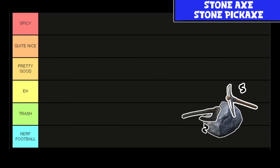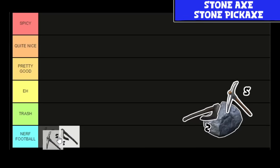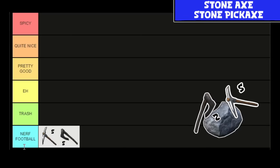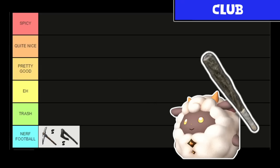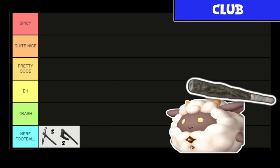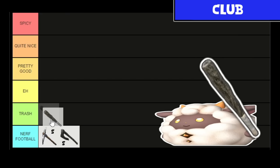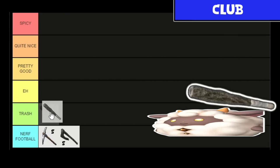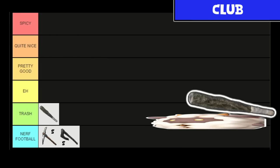Unlocked at level one, you've got three technical weapons: the Stone Axe, Stone Pickaxe, and the Club. The Stone Axe and Stone Pickaxe — you're not really meant to hit things with those. If you need to use an axe to bonk a land ball in the head, go for it, but those are basically Nerf footballs — just don't even bother. The Club does 25 damage instead of the 20 of the Stone Axe and Pickaxe, but it's still only 25. The second you can get something better, move to that. I'm going to leave it at Trash — it's the level one weapon.